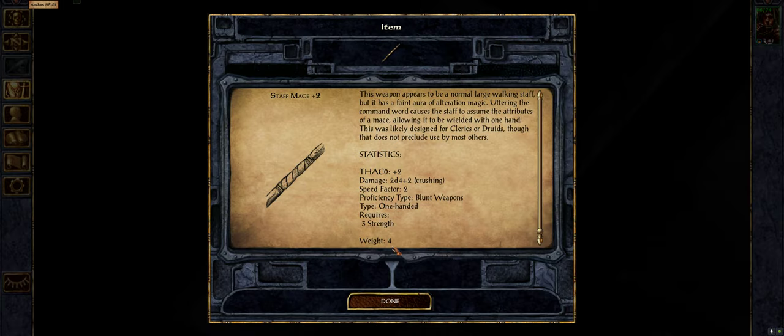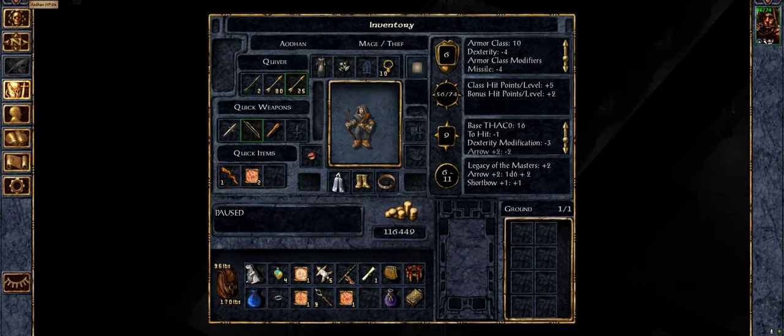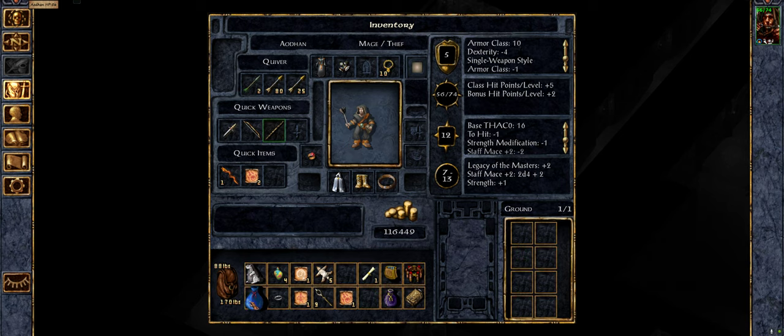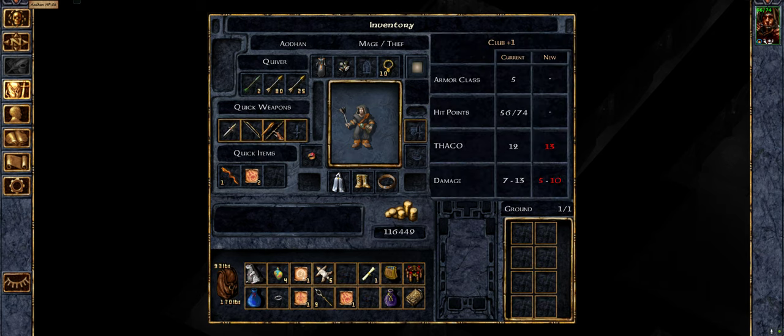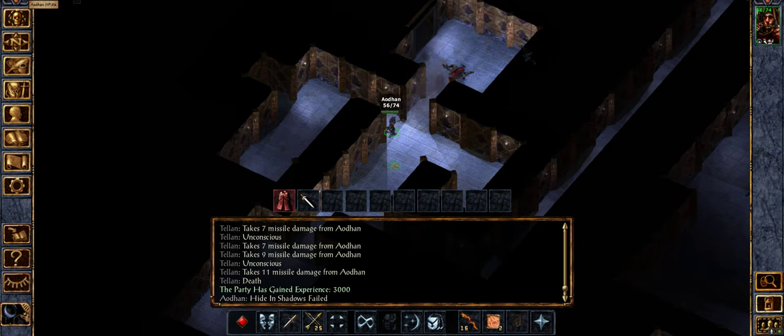What have we got — Staff Mace Plus Two, 2d4 plus two, that's definitely better. So this is a one-handed blunt weapon. These are weird — I don't truly understand how they work, but I think it basically allows you to use your quarterstaff weapon proficiency, which we don't have — we have the old blunt weapon sort of category system from the first game. But it's a single-handed staff — this would be brilliant, it's going to really help us out. Let's just check for a second — make sure it still counts as a thief weapon. Yep, it's very good.